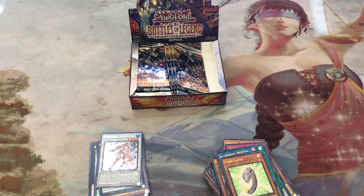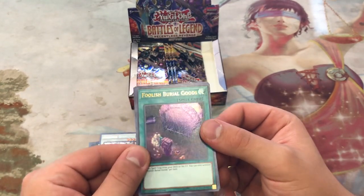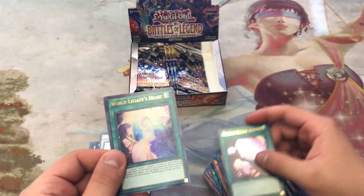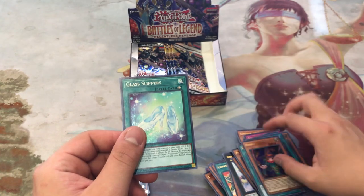I'd put money down that Needle Fiber is coming out in Cybernetic Horizon. Iron Hans, Foolish Burial Goods — which was just reprinted, so that's kind of weird, but nice in Ultra — World Legacy Heart, Perform Age Damage Juggler, and Glass Slippers.